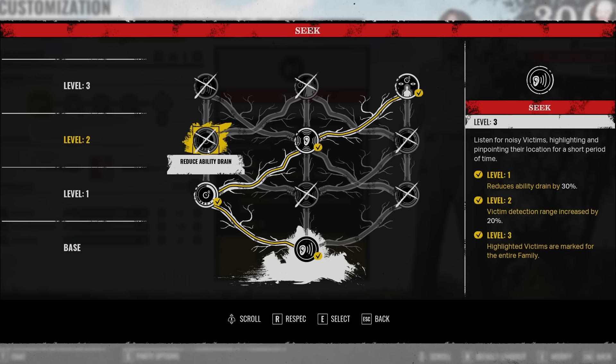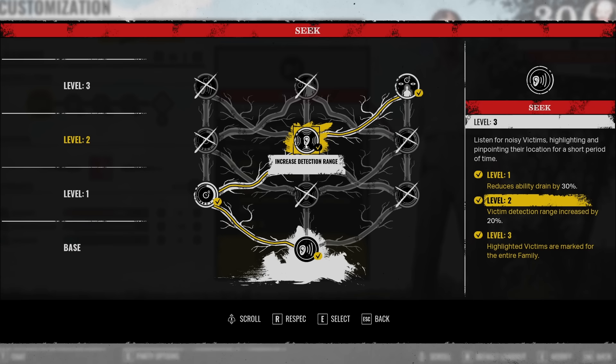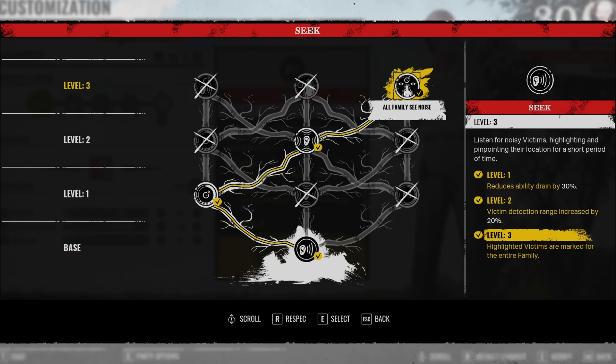This is the path you're going to want to take: level one is reduce ability drain by 30%, which is really good. You could go up instead, but this is what I personally use. Level two: victim detection rate increased by 20% — you're getting your ability back quickly, and 30% is something you'll genuinely notice. With level two's 20% detection increase, you can almost see the entire map — you could probably see almost the entirety of Gas Station if you're standing in the center.